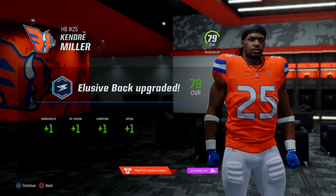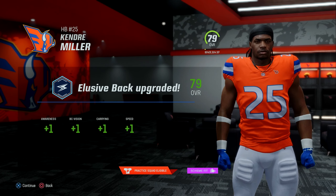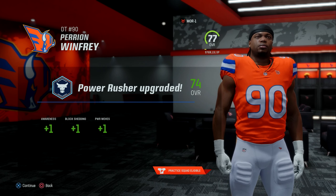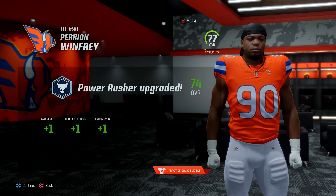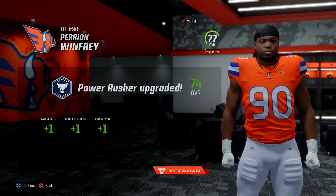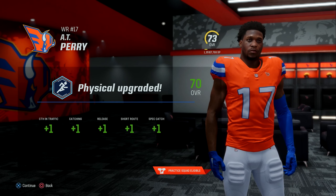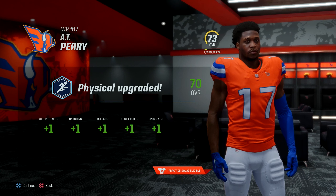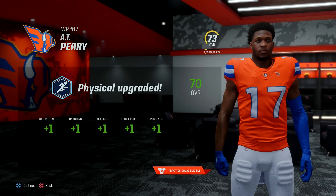Then we have our lead back Kendra Miller, who gets plus 1 to awareness, block hero vision, carrying, and plus 1 to speed. We also have defensive tackle Perrion Winfrey, who gets plus 1 to awareness, block shedding, and 1 to power move. Wide receiver AT Perry has had a pretty solid start to the year; now he gets plus 1 to catching in traffic, catching, release, short route, and spectacular catching.